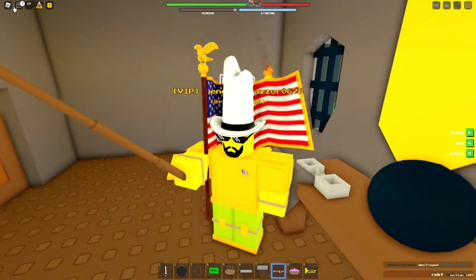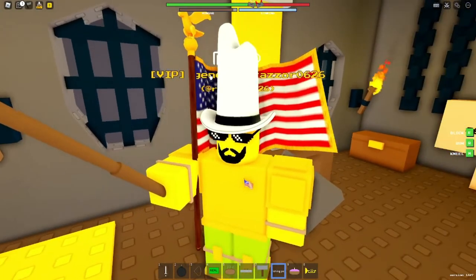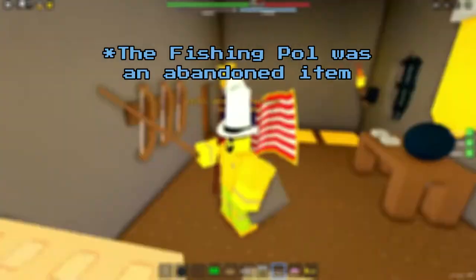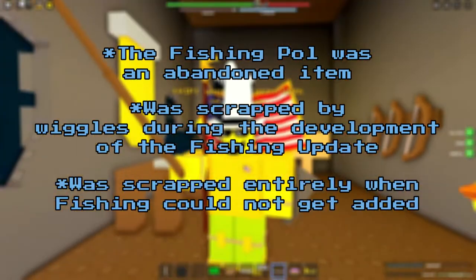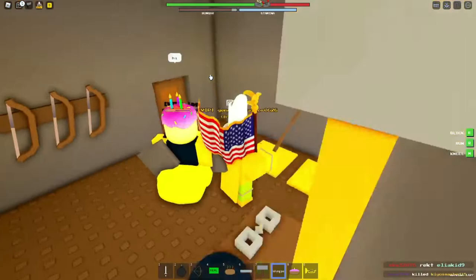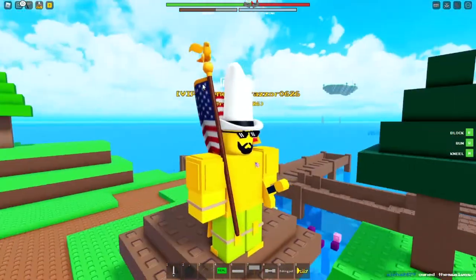Let me tell you why the fishing pole got removed. The fishing pole was an abandoned item by Wiggles when he was doing the fishing update, which was scrapped entirely. OMG, please get out of the way, I'm doing a video! Okay, so let me explain how to get the fishing pole.